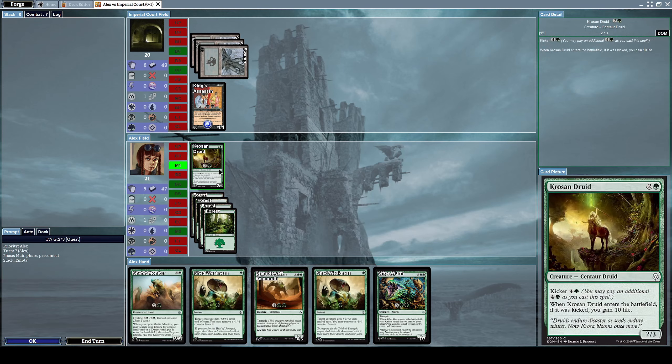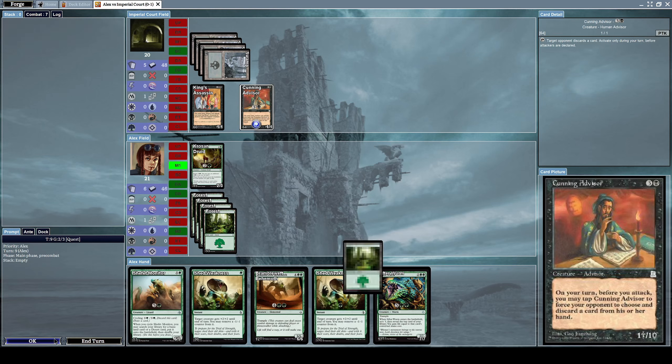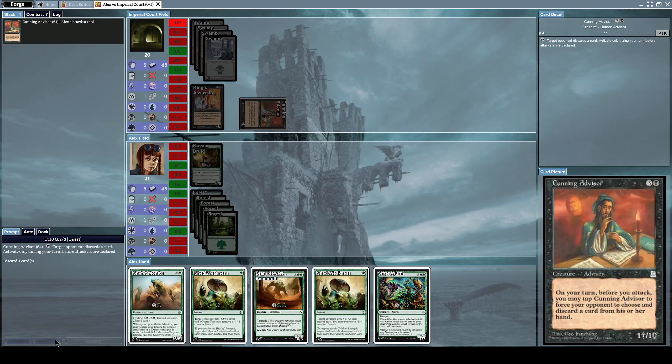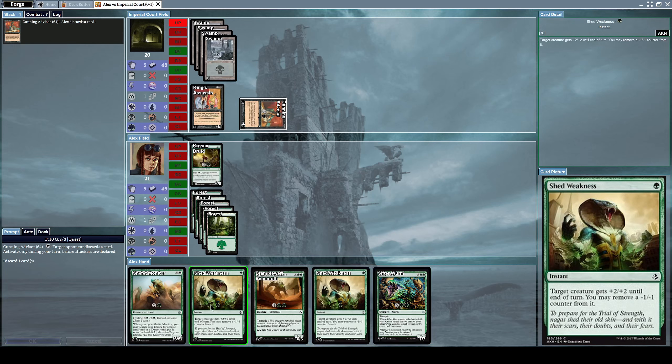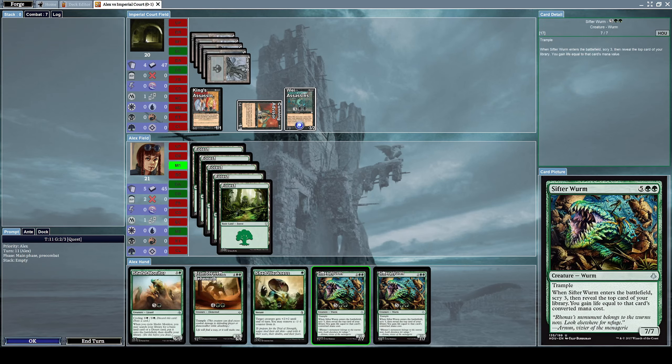I don't want to attack with Crossroads Druid because he would tap King's Assassin to destroy it. He summons a Cunning Advisor, which is a 1/1 advisor creature with the effect: on your turn before you attack, you may tap Cunning Advisor to force your opponent to choose and discard a card. I hate these discard effects. He taps it and I'll discard Shed Weakness. He then summons a Way Assassin, forcing me to destroy one of my creatures.